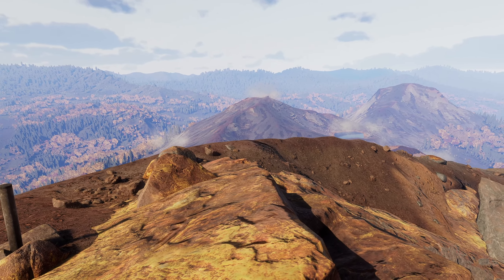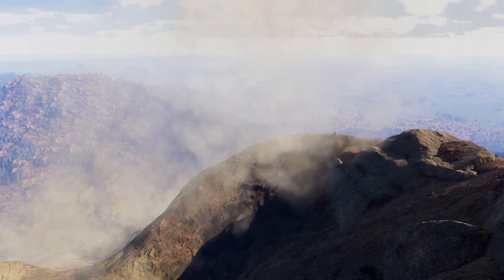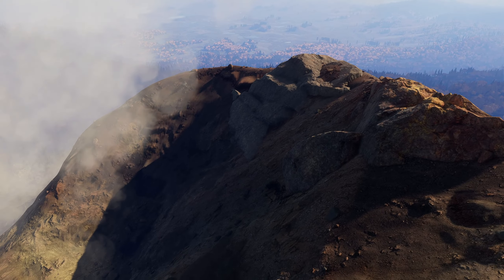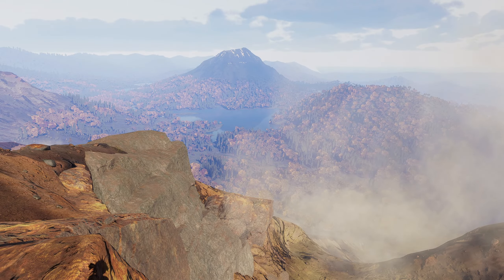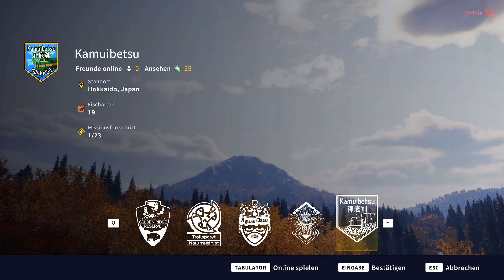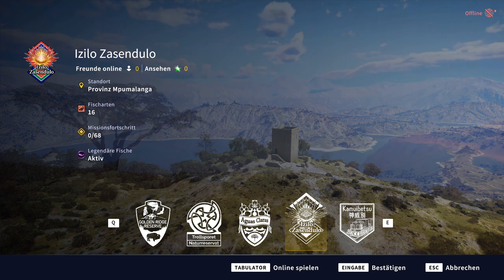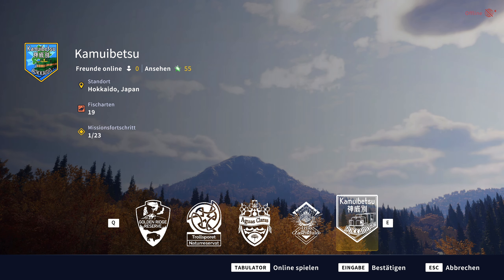Natürlich kann man das auch als Challenge nehmen und ein bisschen ausexperimentieren. So geht das dann voran in diesem Spiel. Dann gucken wir uns mal das Hauptmenü kurz an. Nach dem ganzen Datenkram sind wir hier jetzt auf der Kartenübersicht von The Angler. Golden Ridge Reserve ist ja das allererste gewesen – das kam mit dem Release raus. Danach gab es ja schon drei DLCs: Norwegen, Spanien und Südafrika. Und das ist das, worum es heute geht: Hokkaido in Japan. Es gibt 19 Fischarten und 23 Missionen.